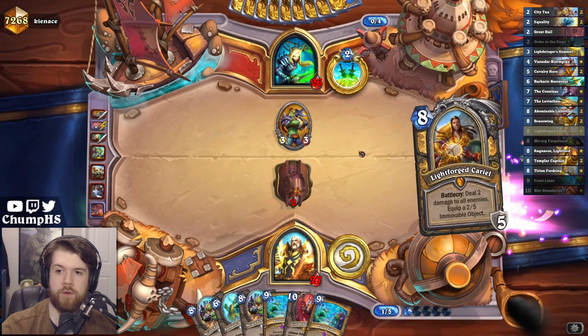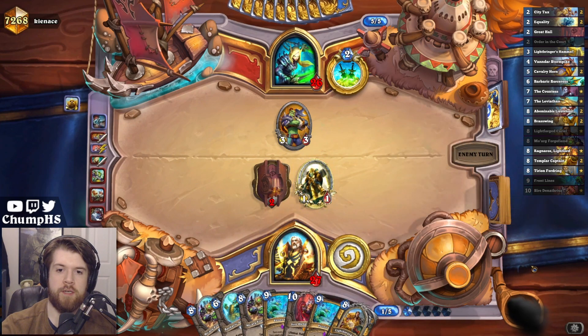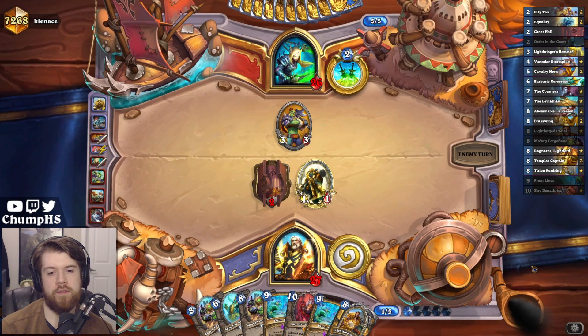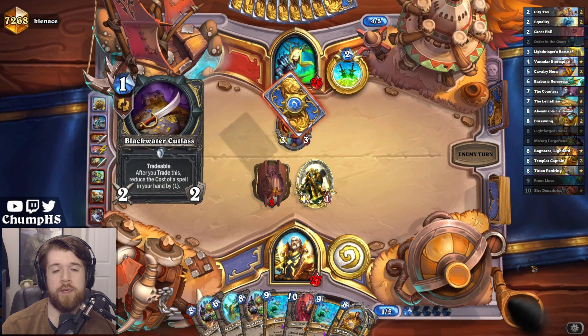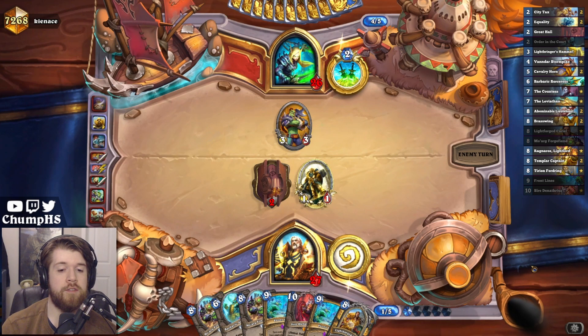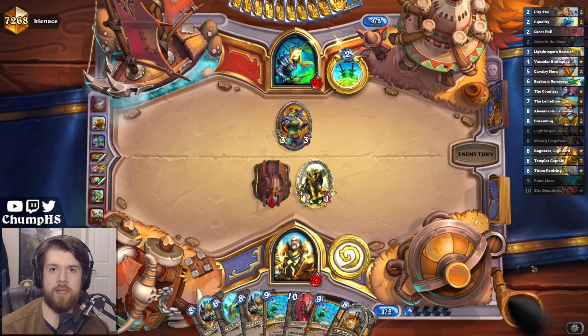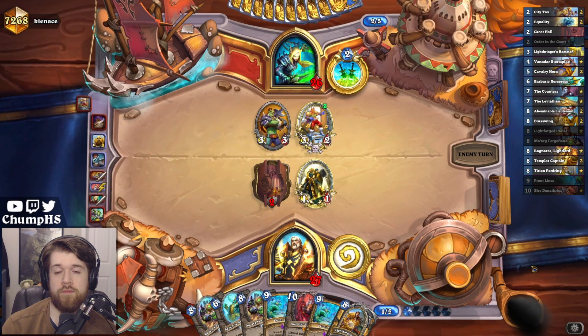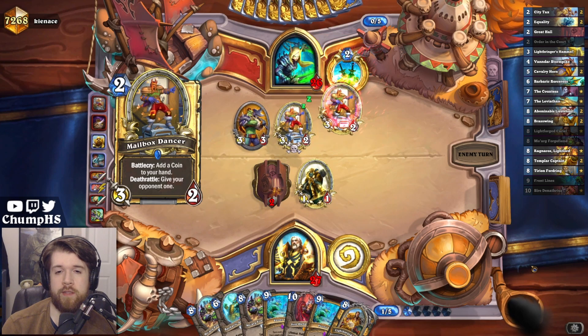That Order in the Court obviously doesn't do anything, but I do have to dump it. It looks like my opponent hasn't popped off too hard here, so I'm in a reasonably good spot. And there's also some chance that Barbaric Sorceress hits a zero mana spell out of the opponent — maybe it's likely even.